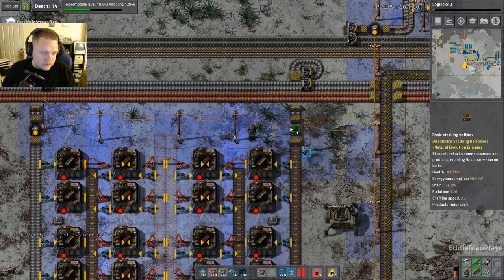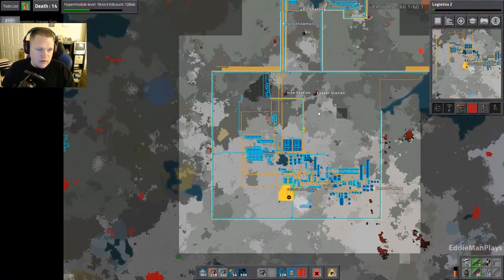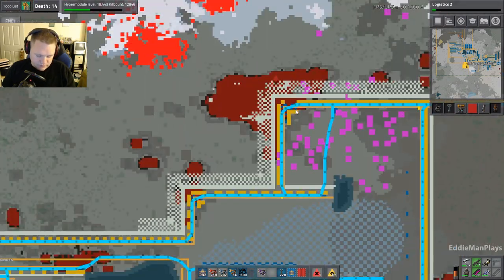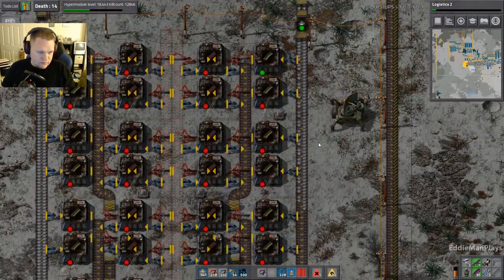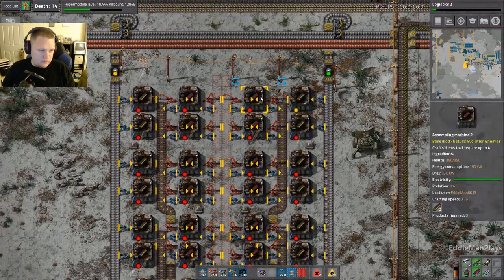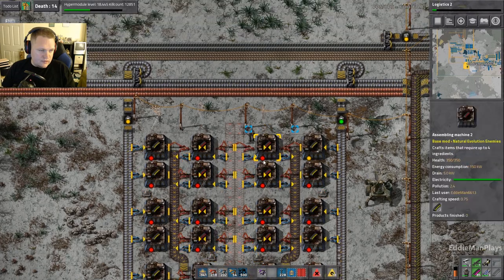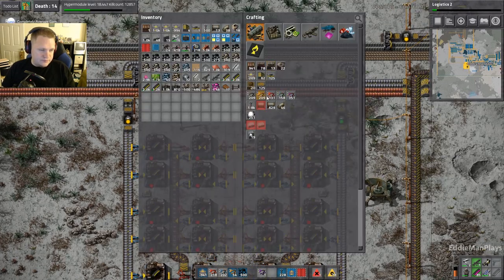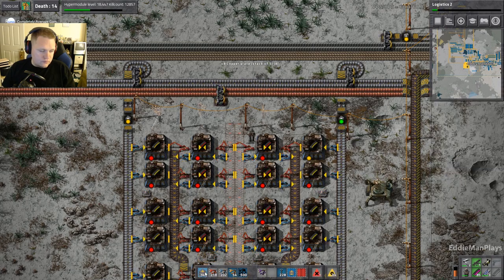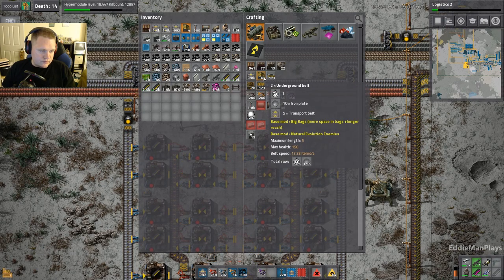I'll run up and repair death corner as well — it's taking a beating. You know, all cool places in the world have cool names. It's like death corner to death corner up here. Biters don't leave anything alone. Why can we never have anything nice? That's why.